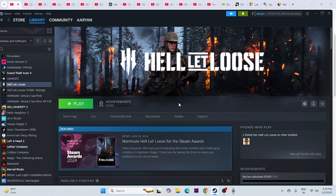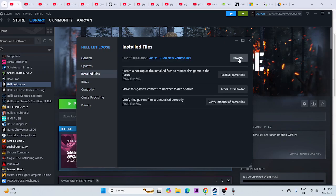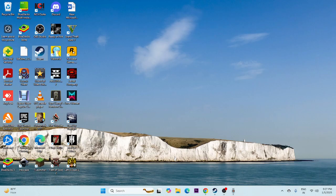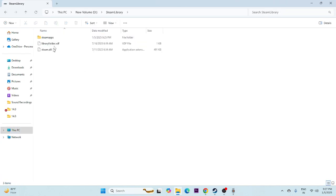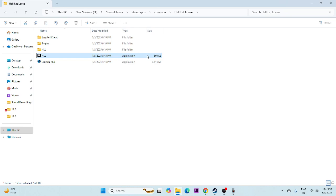Moving to the next one: we need to launch the game from the installation folder, not from Steam. Just right-click the game, go to Properties, go to the Local Files tab, and click Browse. That will take you to the installation folder — the path should be something like: This PC > Local Disk > Steam Library > SteamApps > Common > Hell Let Loose. From there, launch the game directly. This has worked for many users.